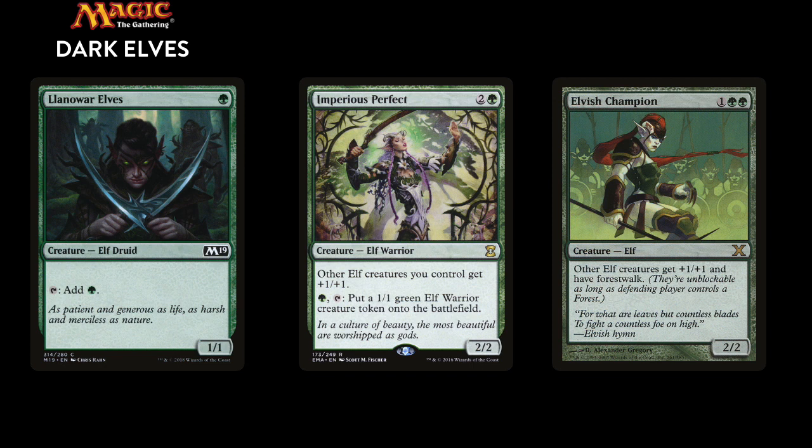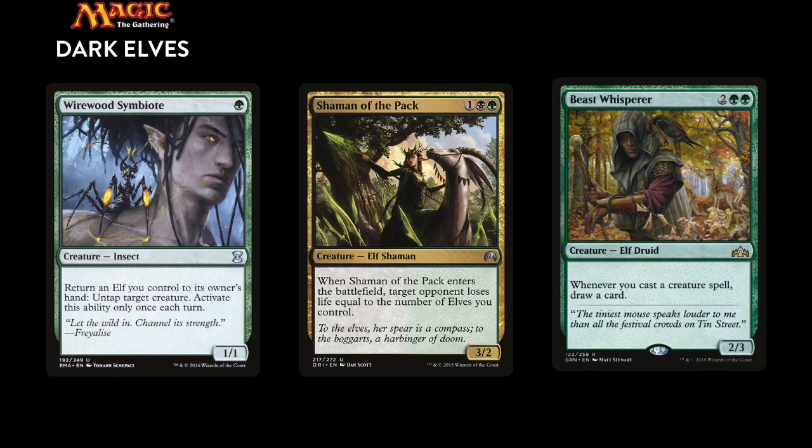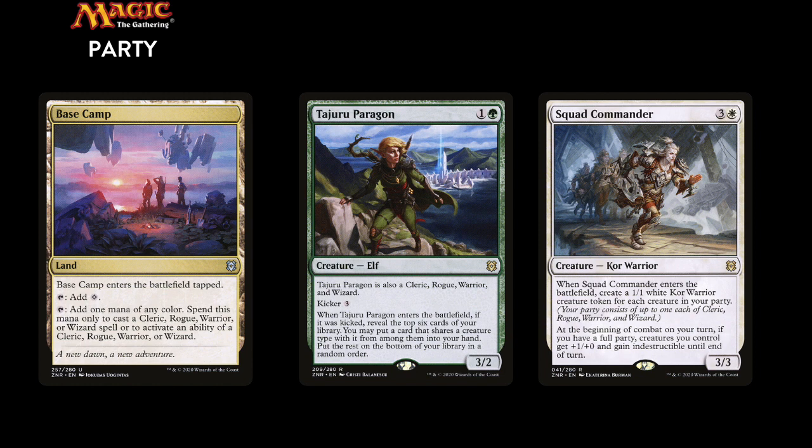The dark elves are a black and green elf deck with a lot of creatures, a lot of mana ramp like the famous Llanowar Elves, but also a lot of elven lords that make other elves stronger. The only non-elf creature in this deck is called the Wirewood Symbiote, and it's in there because it combos well with the Shaman of the Pack and draws a lot of cards in combination with the Beast Whisperer. We go to the base camp with this party deck, which has 4 copies of Tajuru Paragon and also 4 copies of the Squad Commander.